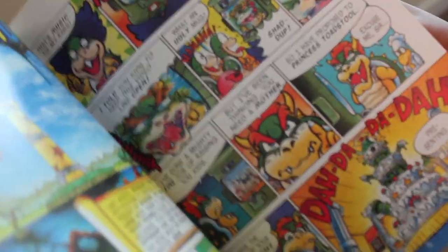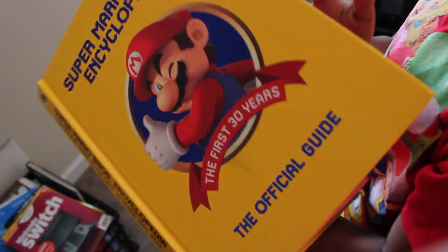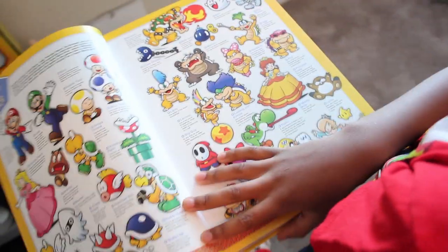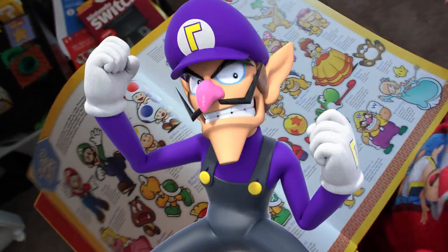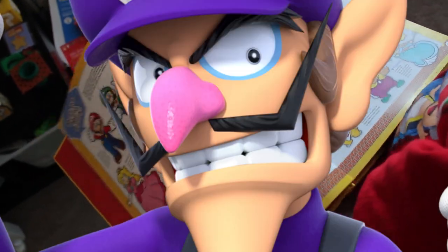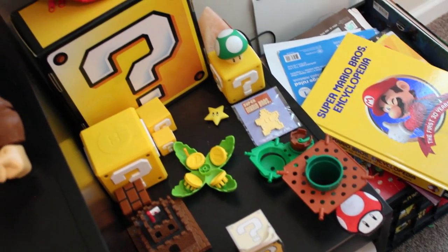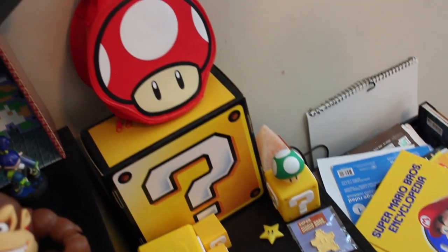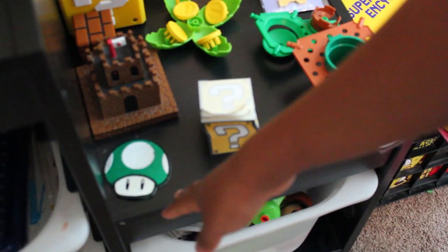The Super Mario Adventures comic is from monthly issues of Nintendo Power. I also got my Super Mario Bros. Encyclopedia, which showcases all the Mario enemies and characters — though sadly there's no Waluigi. It covers all the characters from Super Mario, including level design, question mark blocks, mushrooms, the castle, bricks, and stars.